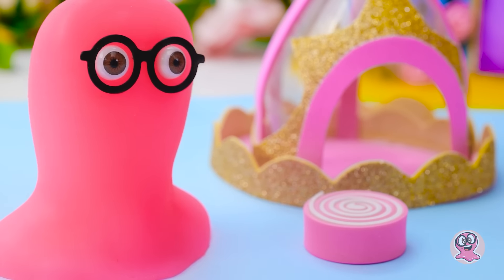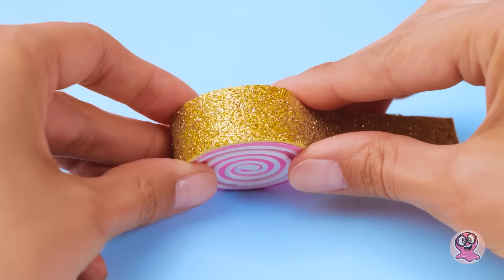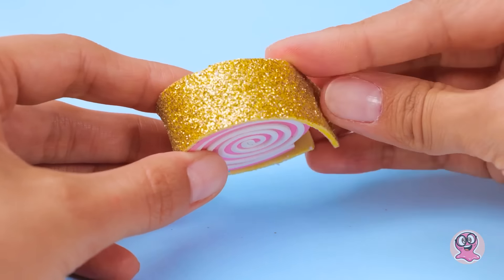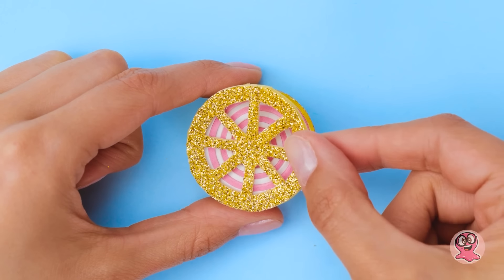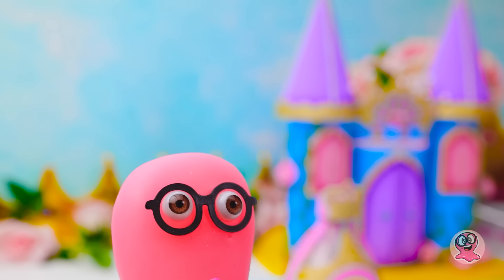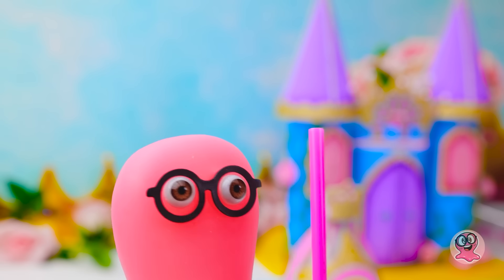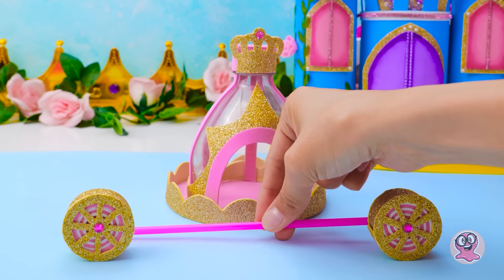Estas ruedas me recuerdan a los dulces. Necesito asaltar la cocina ahora. Nunca puedes tener suficiente oro — al menos, eso pienso yo. Todo este trabajo artesanal da mucha hambre. Por suerte, tengo mis paletas. Me inspiraste, Sammy. No es eso lo siempre hago, Sue — algunas personas dicen que tengo un don. Este puede ser el eje para el carruaje. ¡Le queda perfecto!